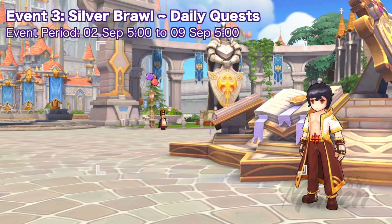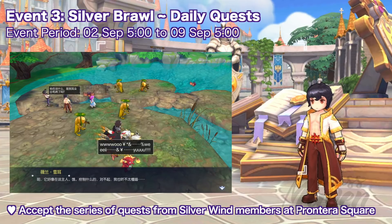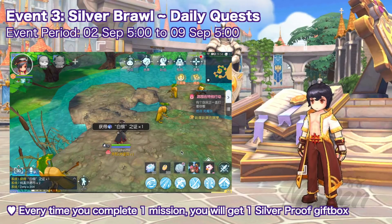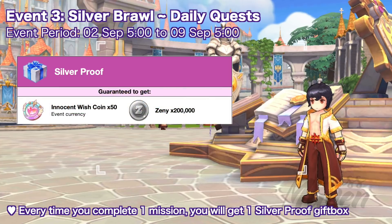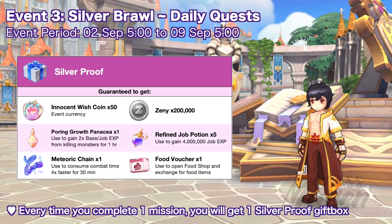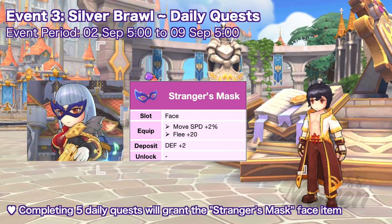Up next, we have the Silver Brawl daily event quest. Just go to Silver Wind NPC at Pantera Square to accept the series of quests. Every time you complete one mission, you will get one silver proof which you can open to get 50 innocent wish coins, 200,000 zeny, and all of the following items. Completing five daily quests will also grant the event-exclusive Stranger's Mask Face item, which grants the following attributes.